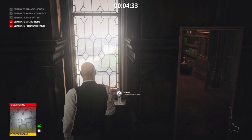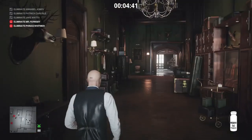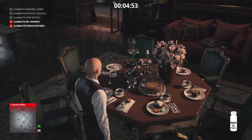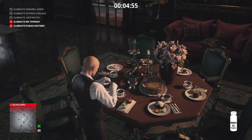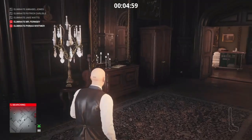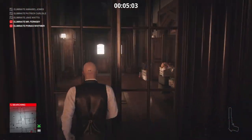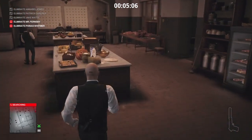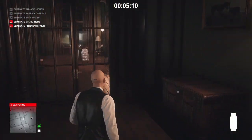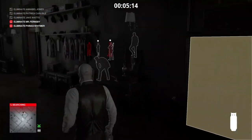We're going to lockpick our way into Fernsby's office and grab the poison. We are still experiencing a few glitches and time skips — apparently I've not quite dealt with the problem and am still looking into solving it, but we will get there in the end. Once we've poisoned the dish in the living room, we're going to make our way to the kitchen.